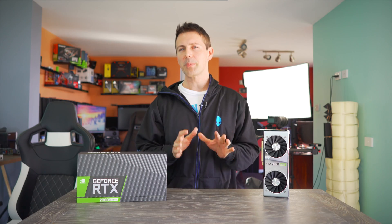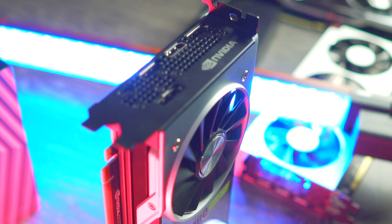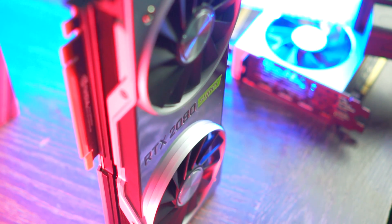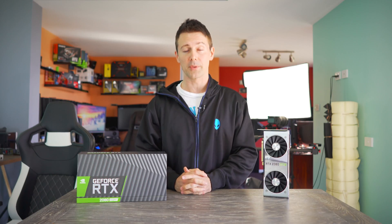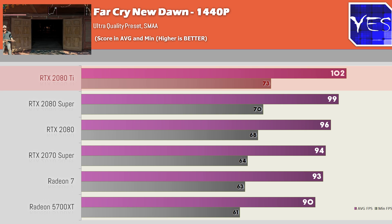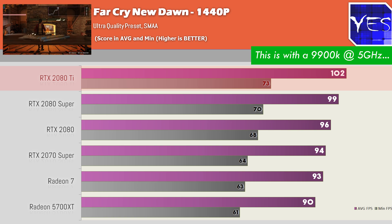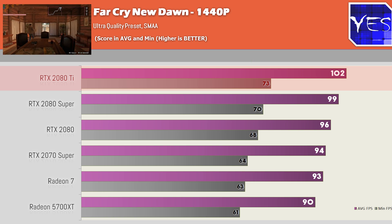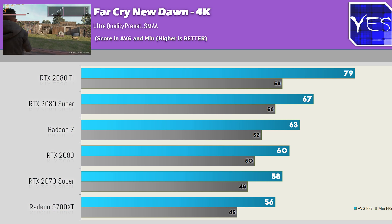With all the benchmarks done, we can now paint a better picture of the RTX 2080 Super. We tested at 1440p and 4K. The reason we didn't test 1080p is because, pulling up the Far Cry New Dawn benchmarks at 1440p, we can see there was actually a CPU bottleneck, with the RTX 2080 Ti only coming a little bit ahead of the Super, and all cards fitting in the same ballpark. When we switch over to 4K, the numbers start to separate a little bit more.